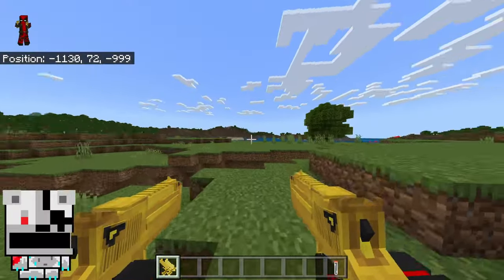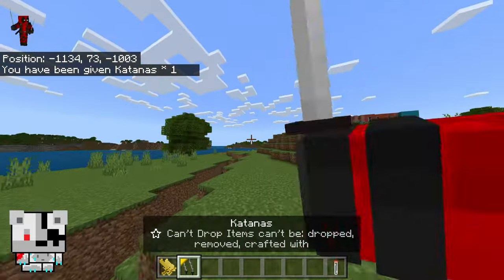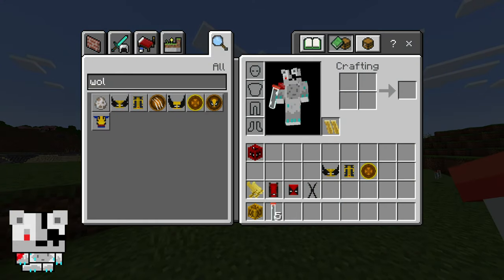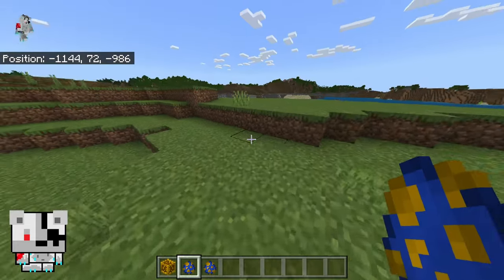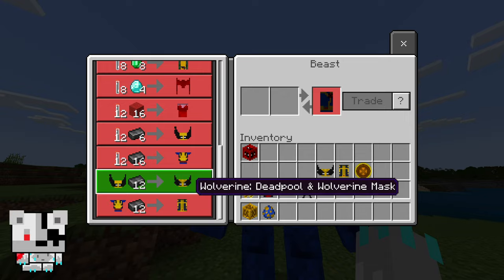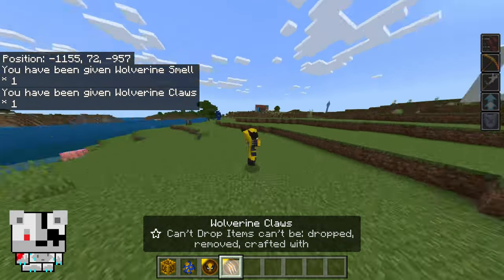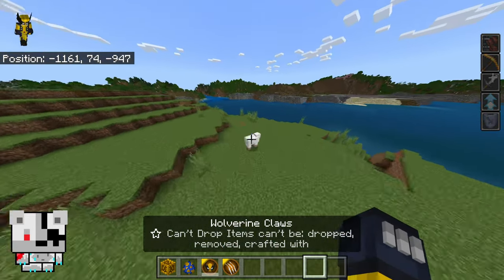These are the Deadpool powers and he's also got the katanas — there we go. These are the double pistols. Now for the Wolverine suit — I didn't find the Beast but this guy trades with you. Got all the Deadpool effects and the claws. We also got the Wolverine smell that tells you where every mob is, like this sheep.